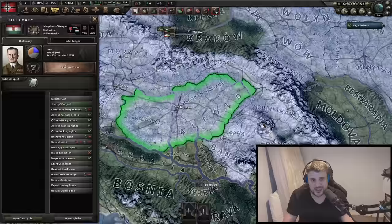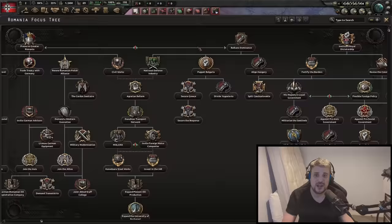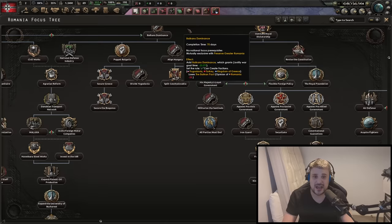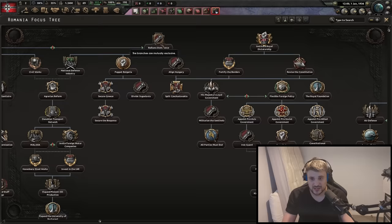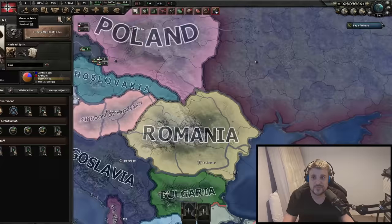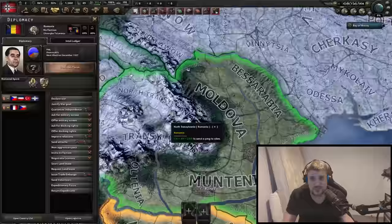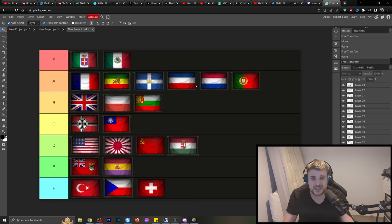Romania is pretty cool because you've got Balkan dominance — you can declare war early, which is always fun in HOI4. It's a war game and you can do it as non-aligned as well as democratic, which is really fun. However going down Preserve Greater Romania the path is kind of boring. I love it for the early-game declare war elements, but for the most part it's fairly average. C tier.